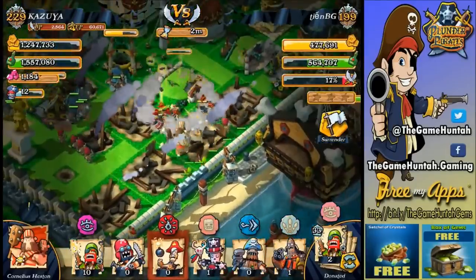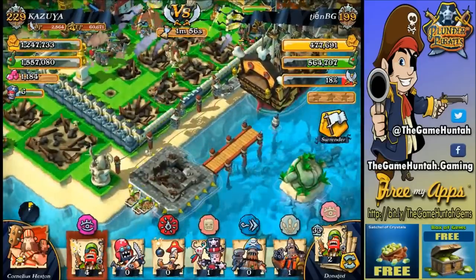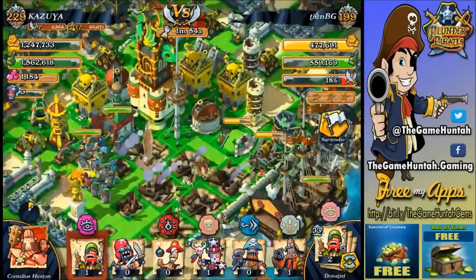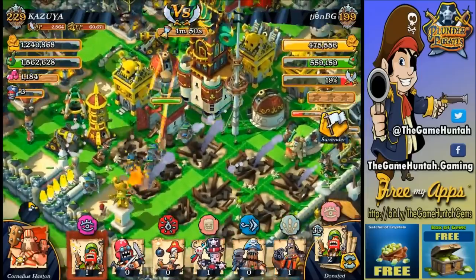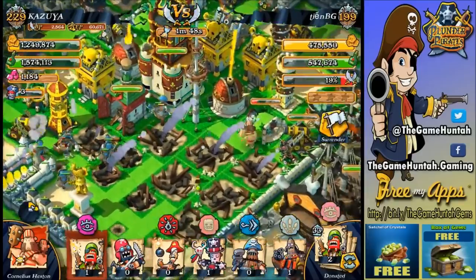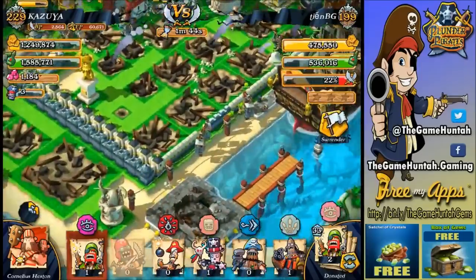I don't think we're going to be able to get an opening here — maybe yes, maybe no. Now that part is clear. I should be able to deploy these guys in here. Alright, bombers — give me an opening so we can start moving forward. My troops are inside. Cornelius, let's go!